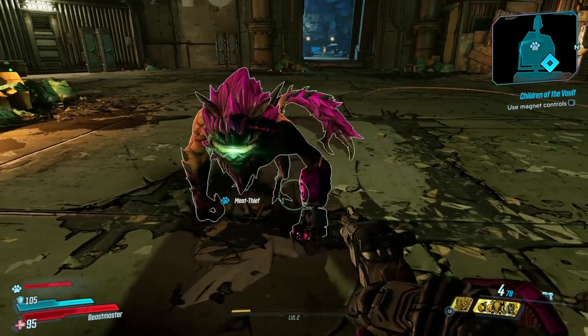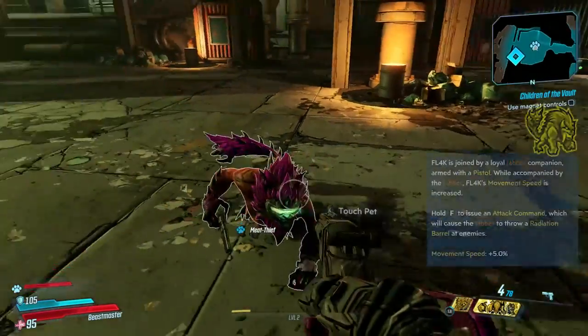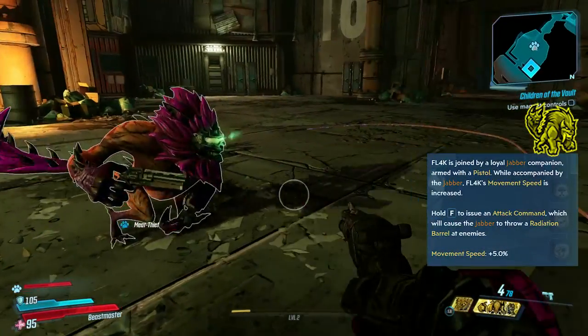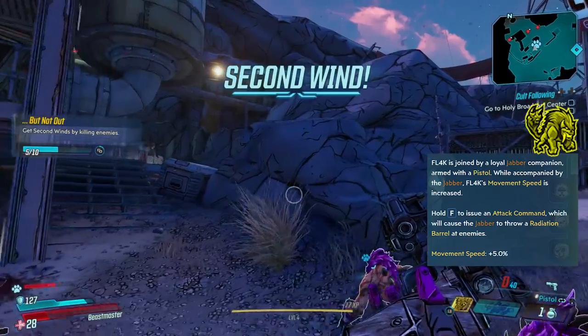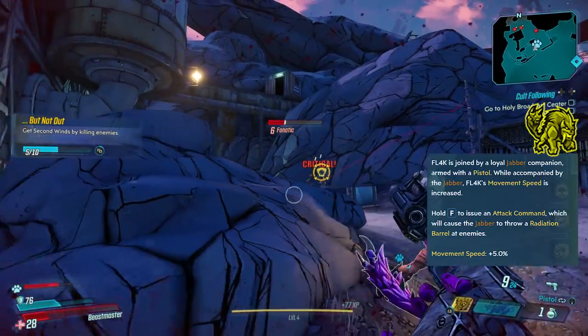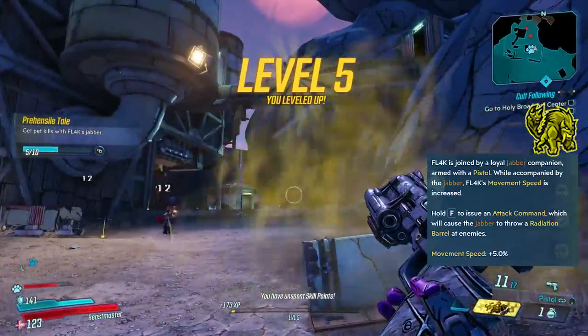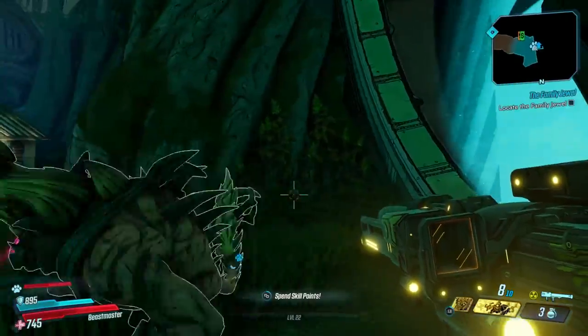The basic version of the Jabba sidekick carries around a pistol, so it will do damage from a distance. Whilst you have this pet out as a passive, you will have increased movement speed of 5%. The attack command for the Jabba is also pretty cool — when you flag an enemy, the Jabba will throw a radiation barrel, as shown on screen, doing damage to those nearby. As you invest into the Stalker tree, you will eventually come across the Beefcake Jabba.